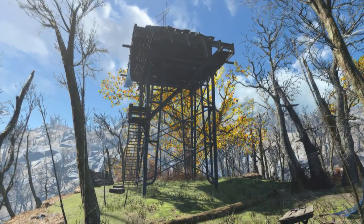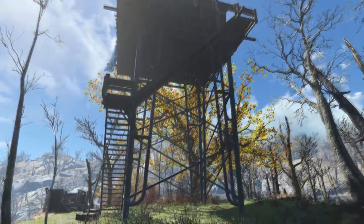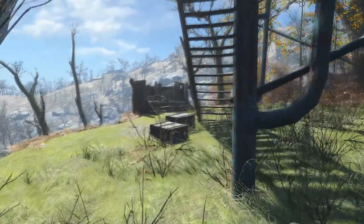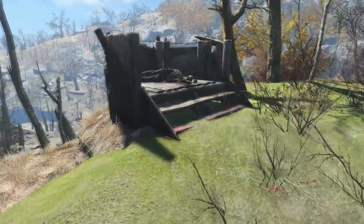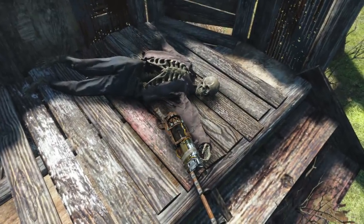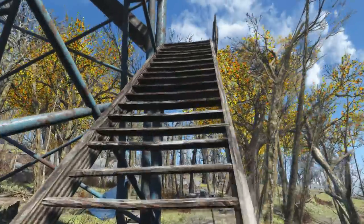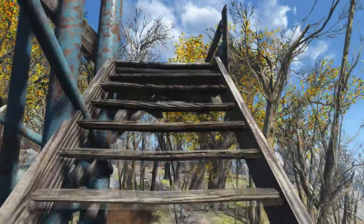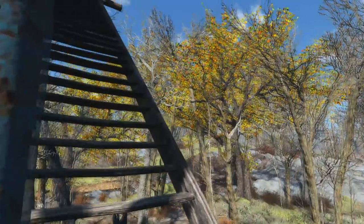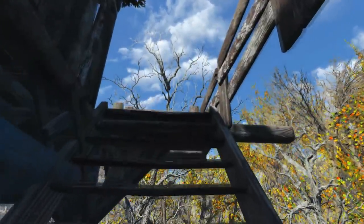Next up at number 3 is Minutemen Watchtowers by Spiffy Skytrooper. The mod description says: once watching over the land from above, these now fallen Minutemen Watchtowers kept a lookout when the Minutemen reigned supreme in the Commonwealth. Since their fall, these lonely towers have been left to rot. If one is fortunate enough, you can still stumble across old Minutemen supply caches to aid you on your adventures. There are a total of 9 towers to be discovered, each with a respective map marker. Each tower contains some means of waiting/sleeping and has a container of loot to help you on your travels.